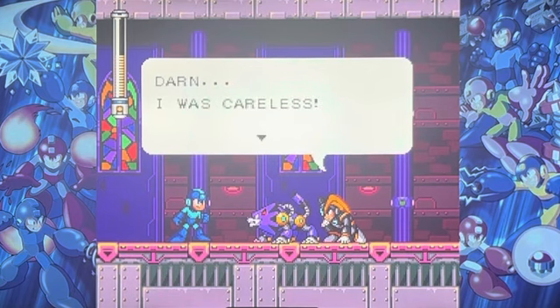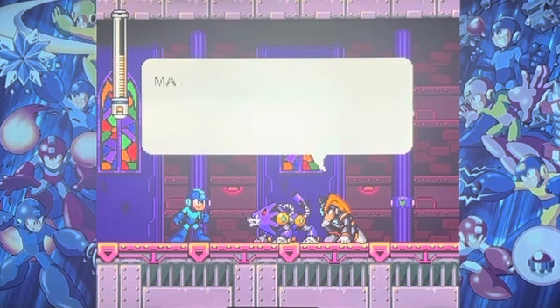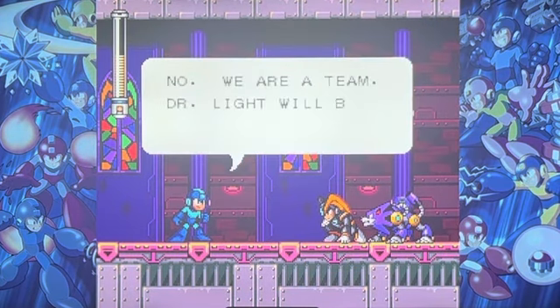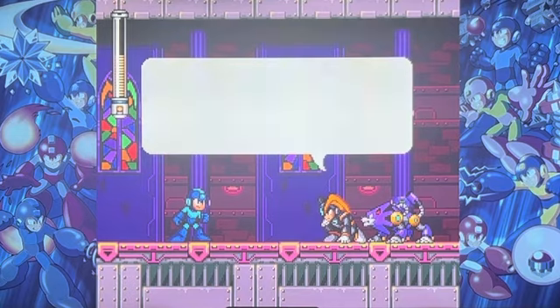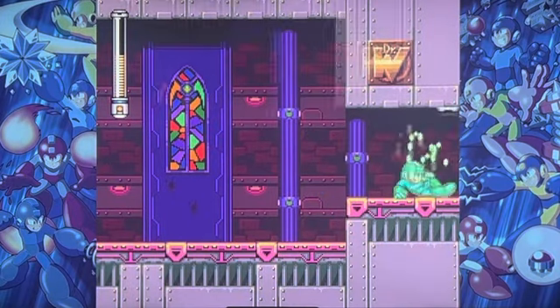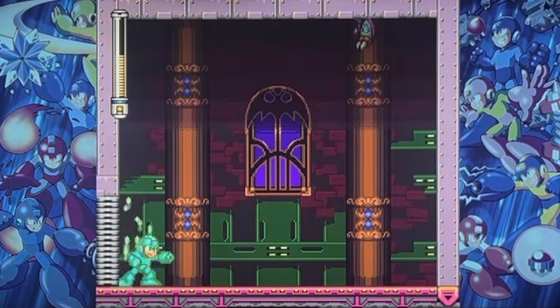I think Bass actually says 'damn' in the original script for this game, and they censored it for this release. Bass says: 'I feel so stupid to be defeated so easily.' Why does he sound like Shadow the Hedgehog? 'Maybe I should give up and leave Wily to you.' I gotta love the sarcasm. Proto Man is in this level — you just have to find him in the other two spots.